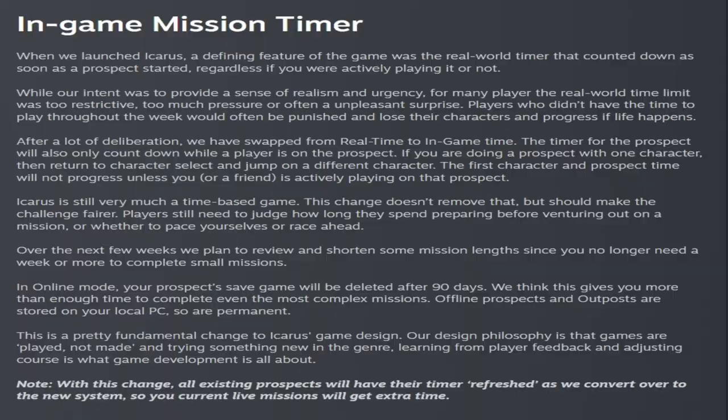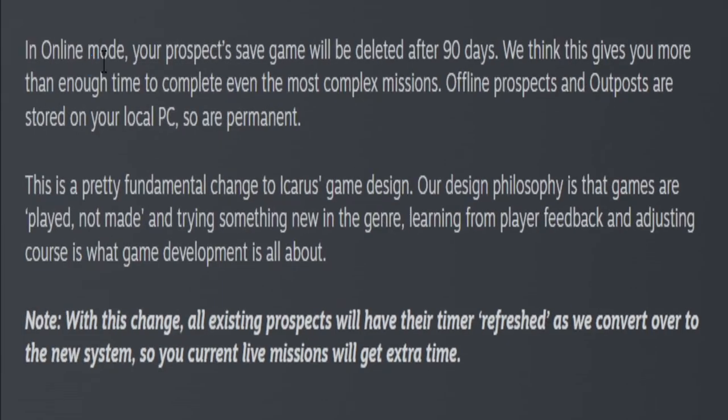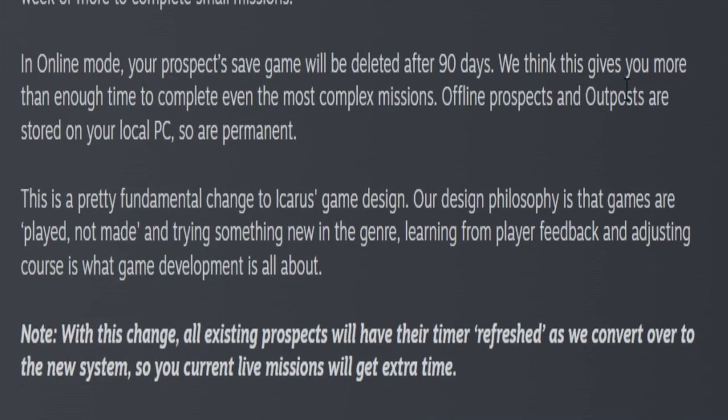It's very important to note: do not stay on a mission for more than 90 days. In online mode, your prospect save game will be deleted after 90 days, so try to complete a mission within roughly three months. Keep in mind that any offline prospect is kept indefinitely and is permanent. Also, if you're currently on a prospect, your existing prospect timer will be refreshed and converted over to the new system.